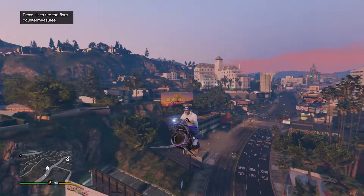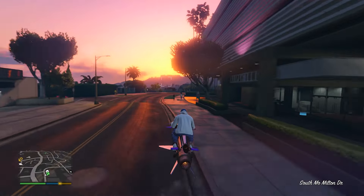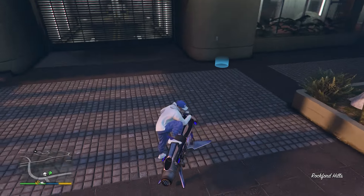I might as well go over this Oppressor. This is my go-to Oppressor — it's got the purple crew chrome paint job on it. Let's go into the Eclipse Towers garages. I've got three 10-car garages in there.